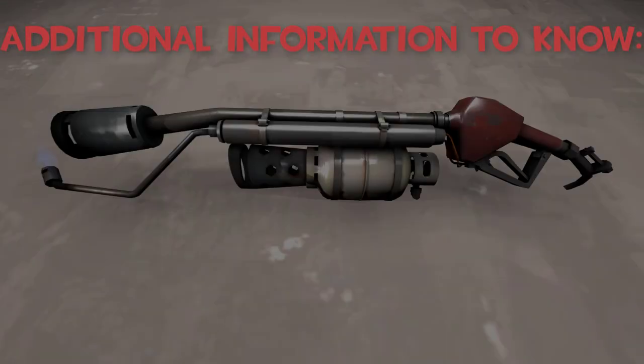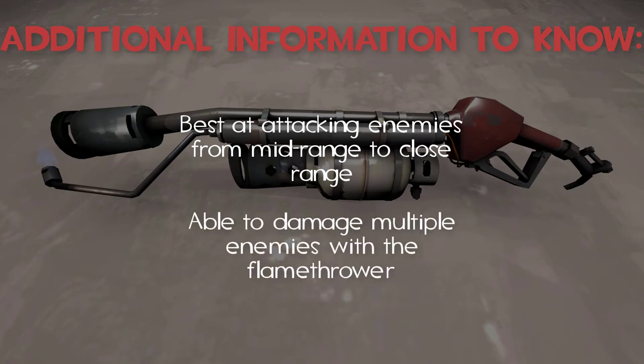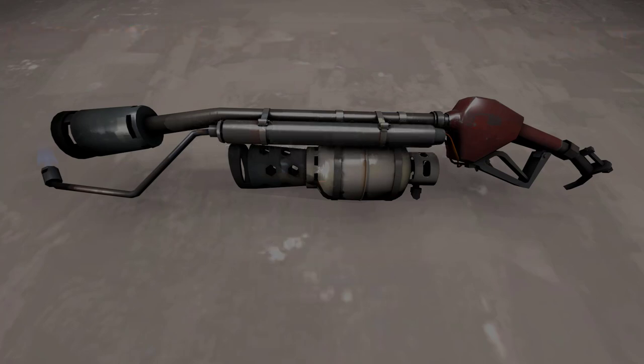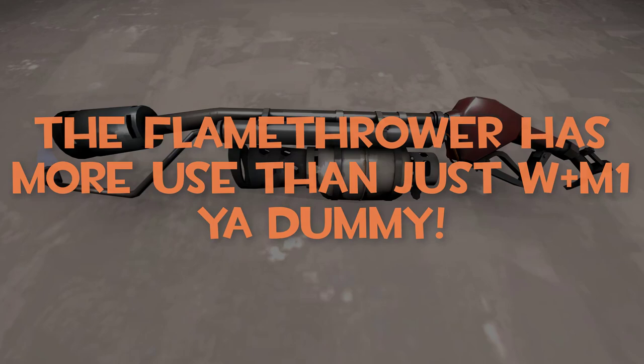So as you now know, Pyro is a great mid-range to close range class, capable of dealing a ton of damage — especially to unsuspecting enemies — as well as hitting multiple enemies with the flamethrower. Speaking of the flamethrower, the Pyro has many many uses outside of it being able to deal damage.